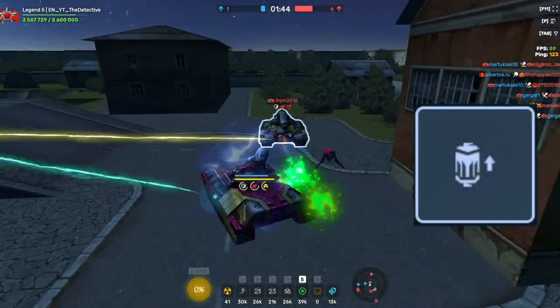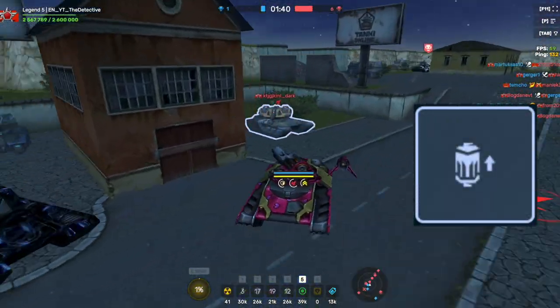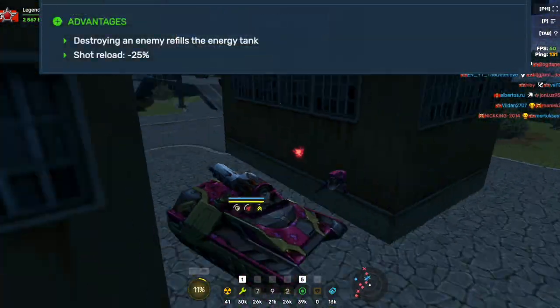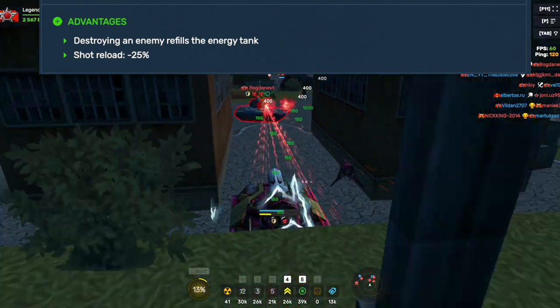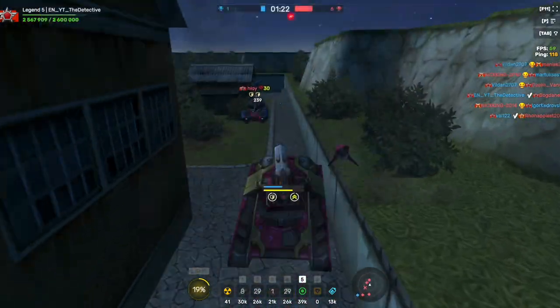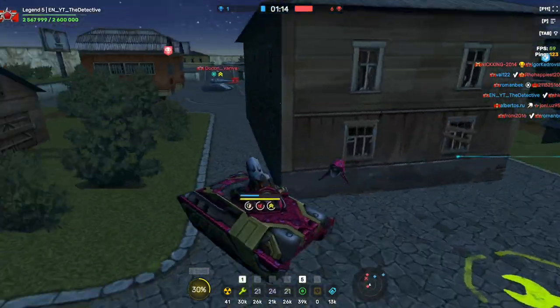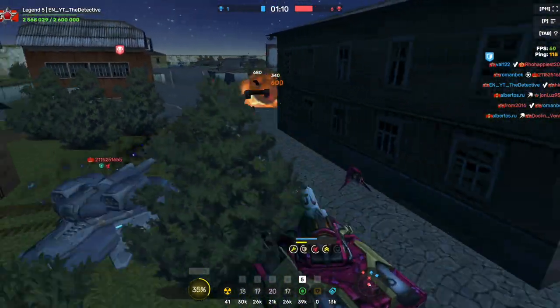For Rico, the best Augment is Berserk. This Augment is super good. It increases the fire rate by 25%, and every time you get a kill, it reloads the ammo clip. You can go on insane killstreaks with this Augment. I guess this is why they call it Berserk.